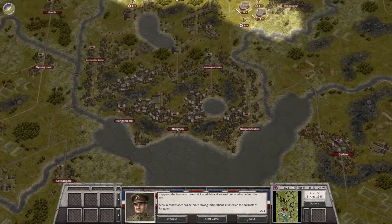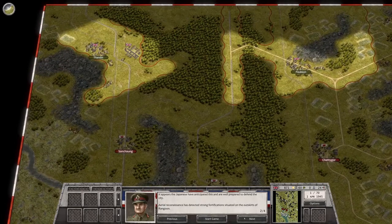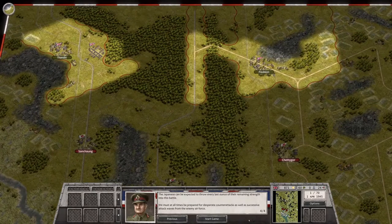I remember giving up Rangoon and trading that away. The enemy is critically short on supply, however, so if you can capture or destroy their supply depot, they will be strangled even further. It is equally important to guard our own supply lines and depots, as they will make a tempting target for a starving enemy. Wow — 70 turns! It's a big one. The Japanese can be expected to throw every last ounce of their remaining strength into this battle, including desperate counterattacks and successive attack waves from the enemy air force.